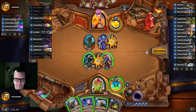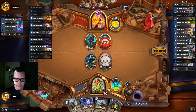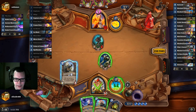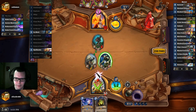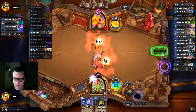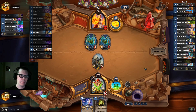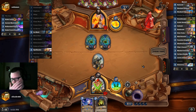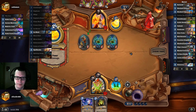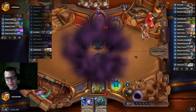Duplicate. Get rid of that. Explosive Runes — it's Ice Block. Fools! Oh, Dirty Trick — sick! I can Loatheb next turn too. Excuse me, you are on fire. Sneaky. Spies me a turn — running out of cards in my hand.